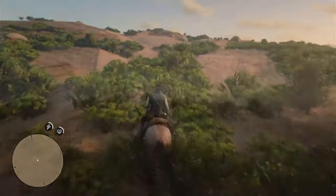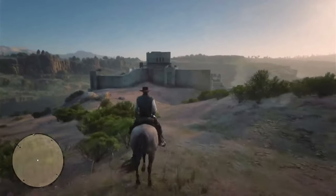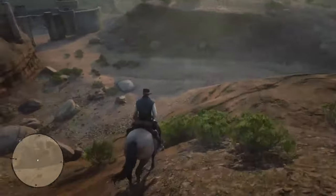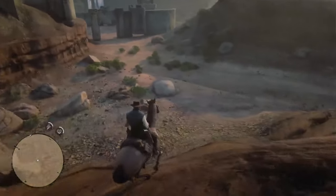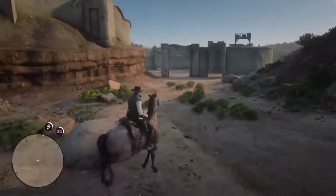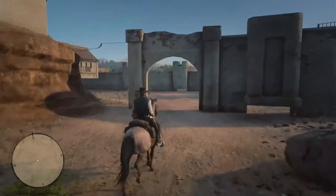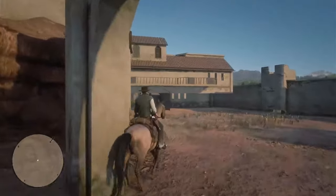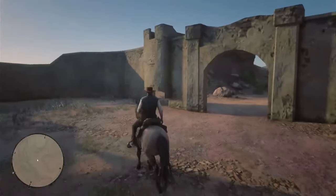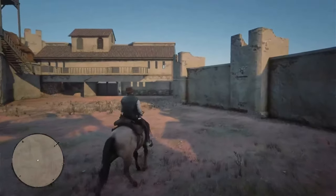Once you're up here, head in the more eastern direction and you'll come to the structure sitting here on this cliff face. You'll notice the structure isn't entirely completed — it's like a ruin, or just unfinished. I literally just walked right through the wall, so you can see the graphics are not all there.